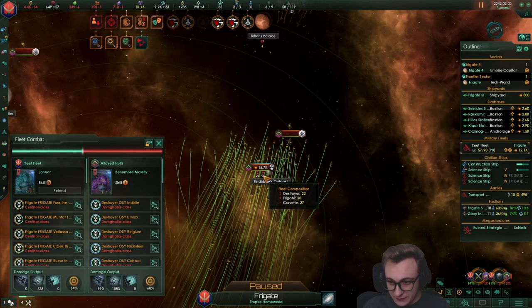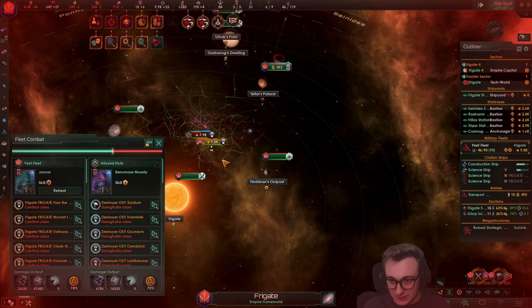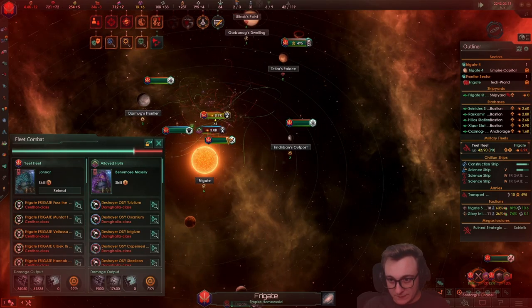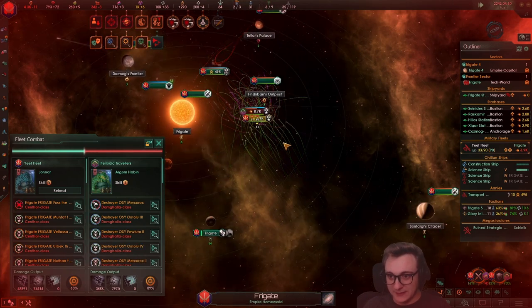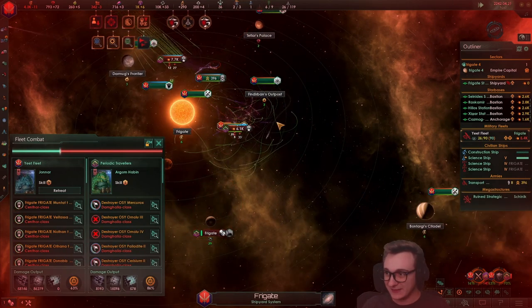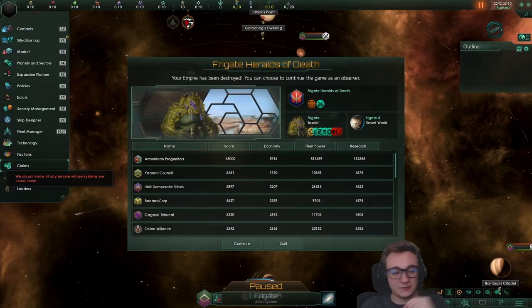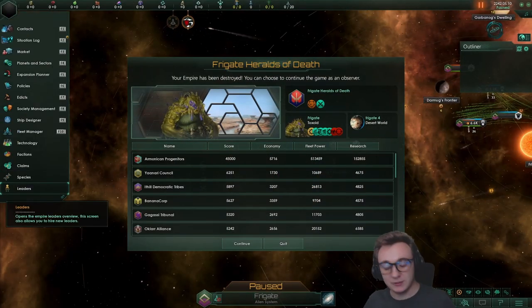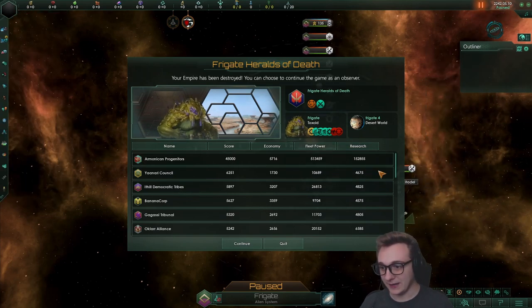15k — what do they have? Destroyers and frigates and corvettes. Come on. Yes — frigate only. And then a 10k fleet too. Well, that was frigate only. Obviously you can't just spam one ship class — that's kind of the whole point of the update, to make all ships useful. But hey, I had fun.